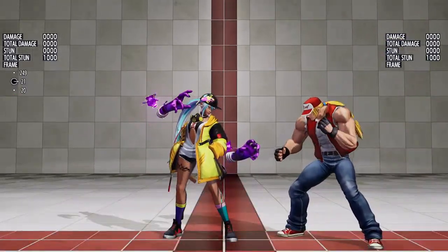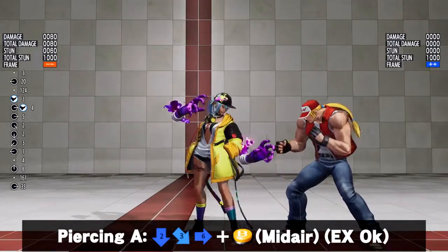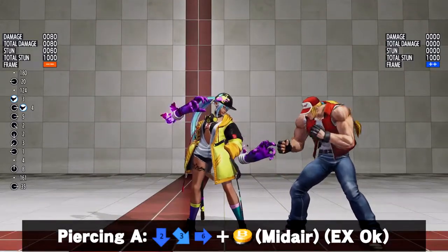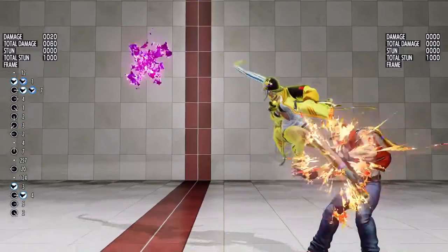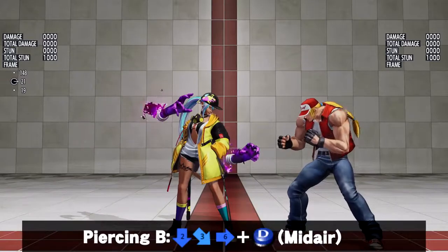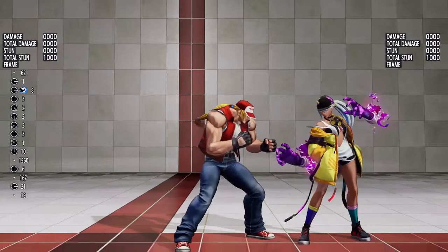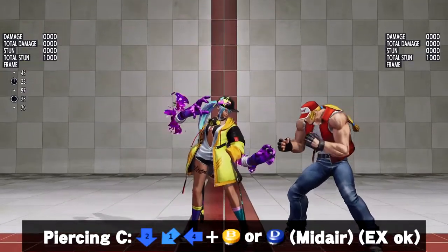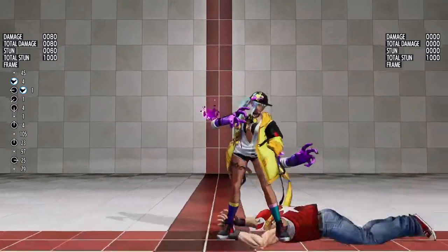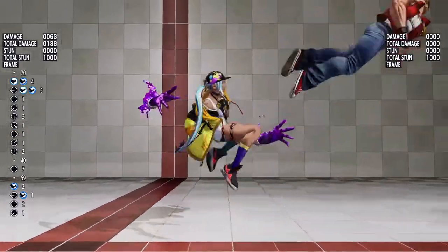Now for aerial specials. Piercing A is a dive kick, with the EX version being able to launch your opponent upwards. Piercing B boosts Isla sideways instead of diagonally down. And Piercing C is the heel overhead.